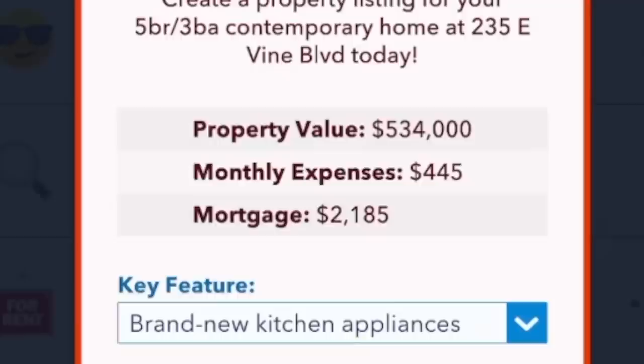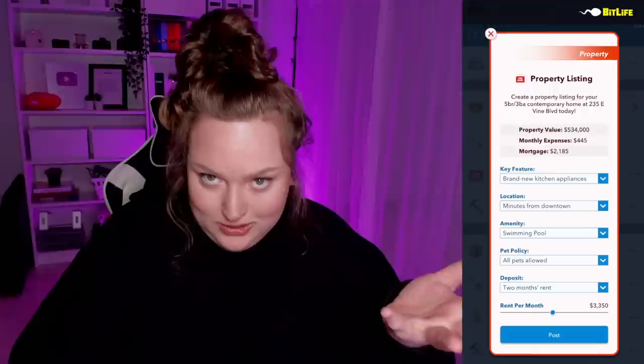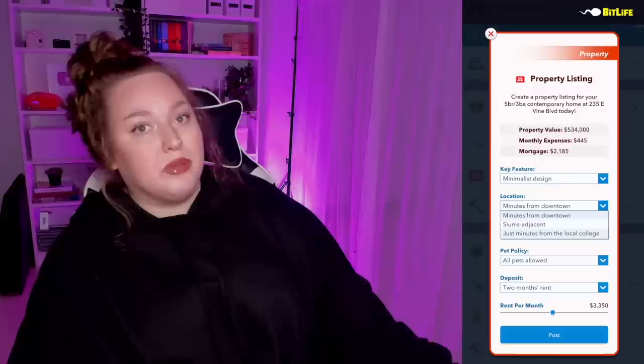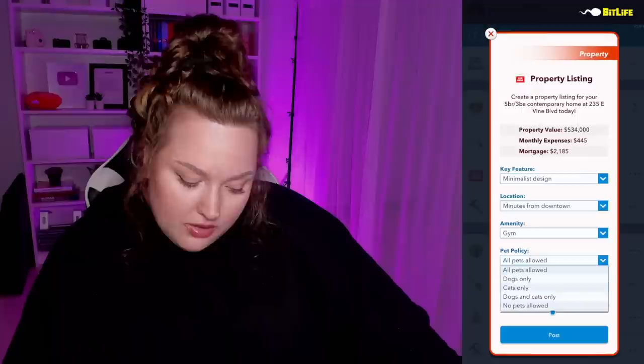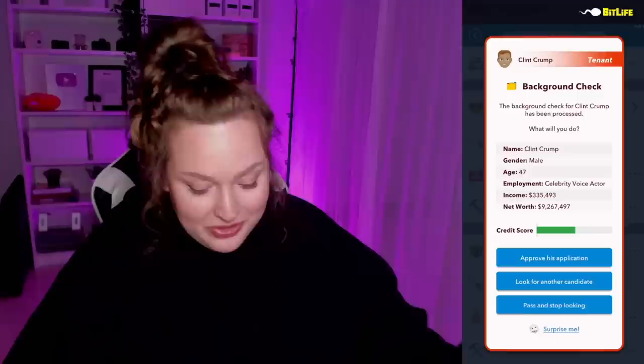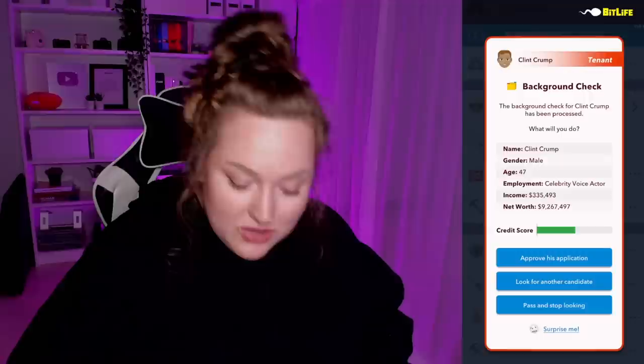For the contemporary home, the key feature is minimalist design, location is just minutes from the local college — which is a red flag because that means lots of young people partying. Amenity is a gym, pet policy is dogs and cats only, two months deposit, and we'll set rent at $4,000 since we have amenities and a mortgage. We found a great applicant making $300K — good credit score, no criminal activity or past evictions. Approved!